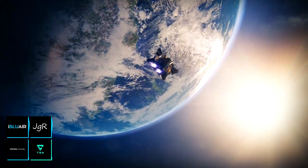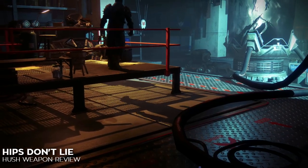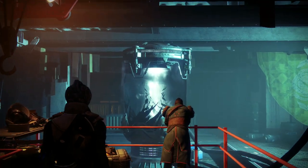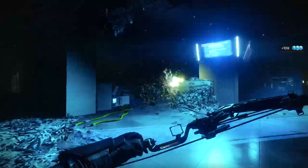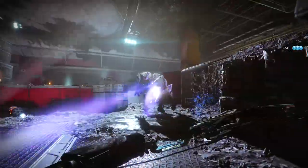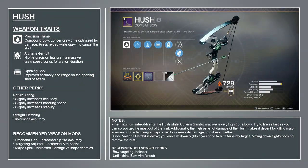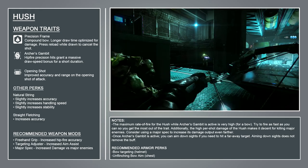The bow is a very elegant weapon. However, in the Season of Opulence the Drifter is offering one to Guardians, and he's not a very elegant man. So don't be surprised when you pick up the Hush and it's not prim, proper, and pretty. If you've always thought bows were cool but too slow to compete with auto rifles, hand cannons, and other standard Guardian weapons, then look no farther. The Hush pinnacle bow is here to change your mind.